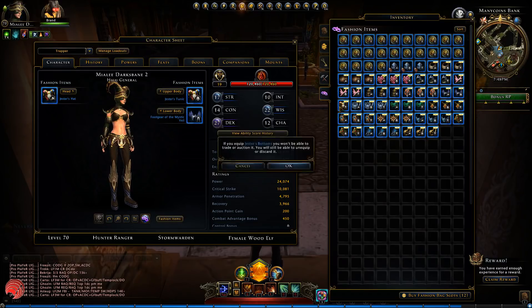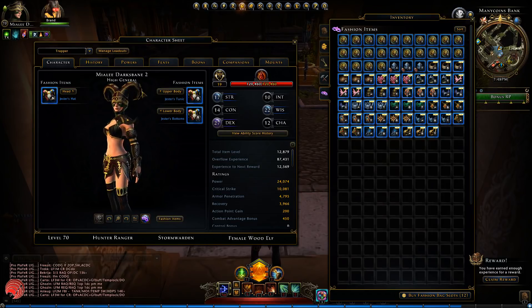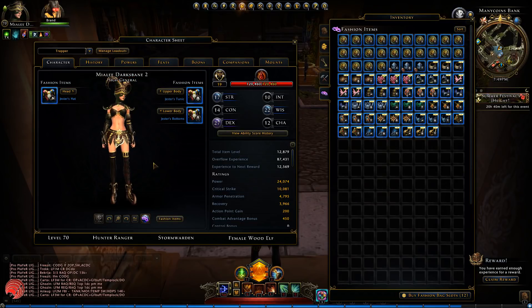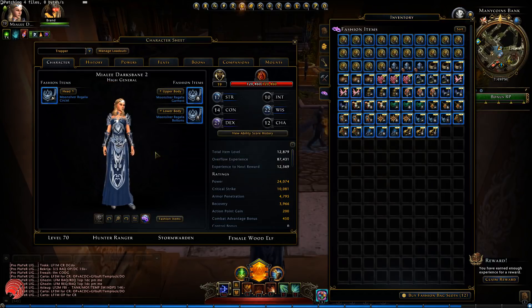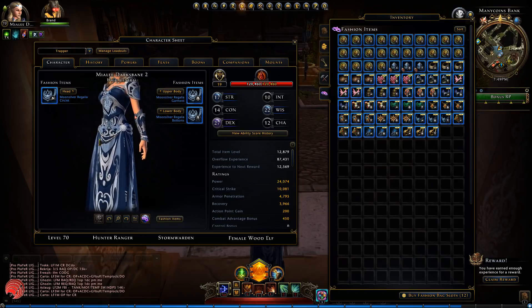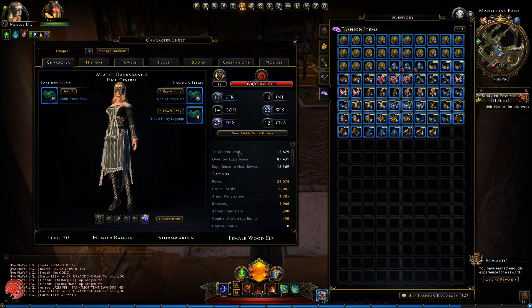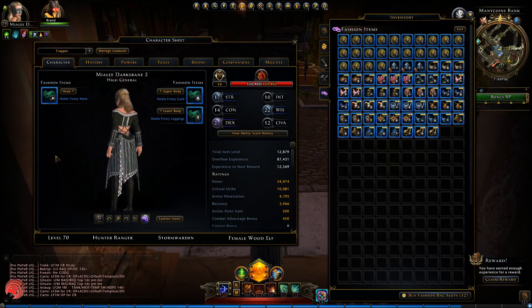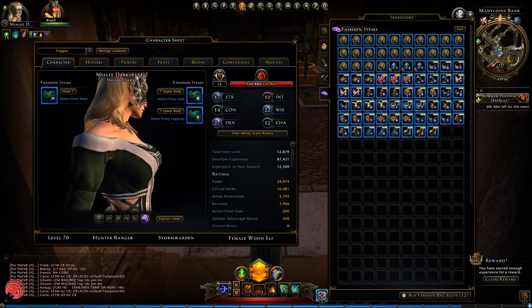The Jester's hat — the Jester's stuff. Okay, that's like only wearing a bra and some horns on the hat. Also horny shoes. Then the Moonsilver stuff — again a fancy dress, looks pretty nice. Then the Noble stuff — the dress doesn't look very noble in my eyes, but that could be me. It does have a mask with a strap, if that's something you like.